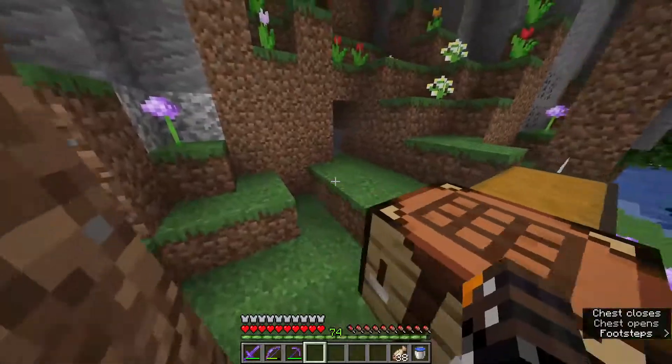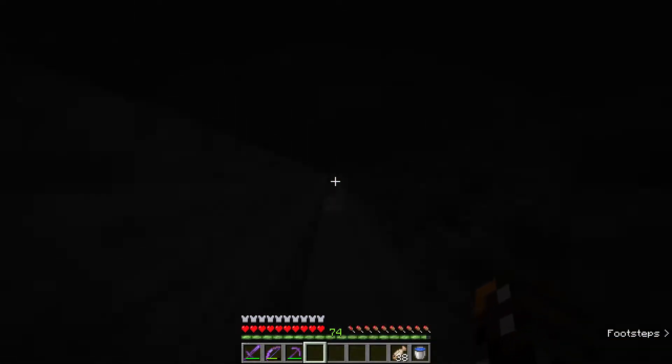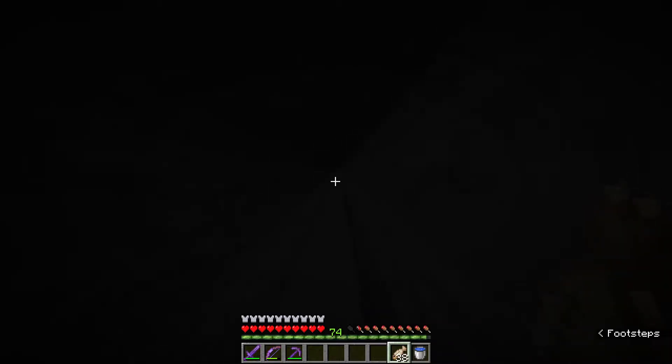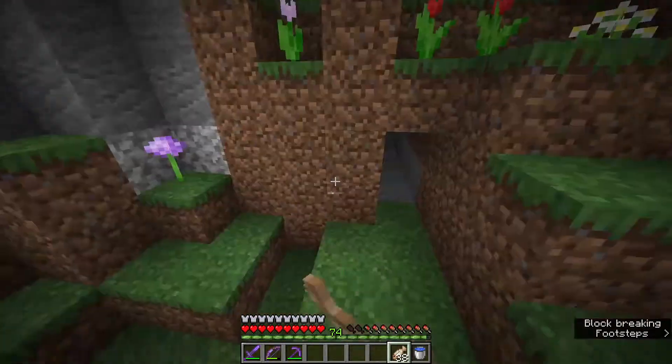I went ahead and dug out the dimensions for the room that we're eventually going to dig out - that's going to hold all of our materials, it's going to auto sort them, we're going to put an auto smelter in here, all that other stuff. I think it's 17 by 28 - 17 this way, 28 going straight across.